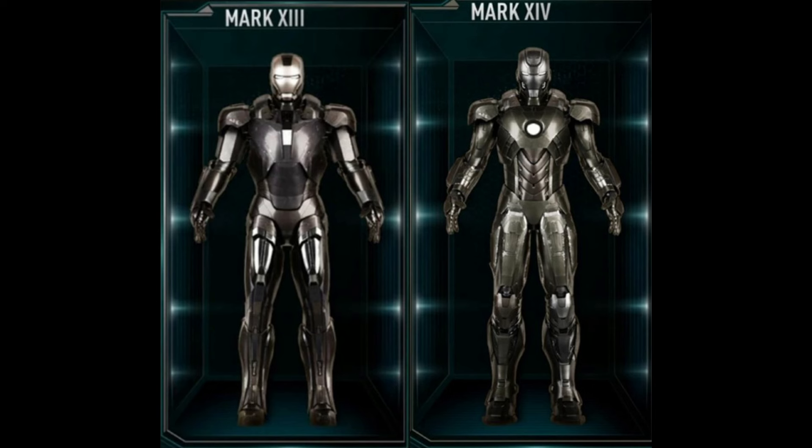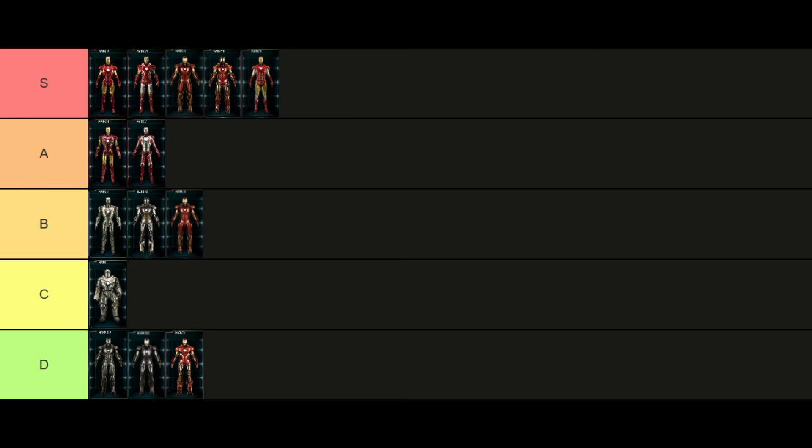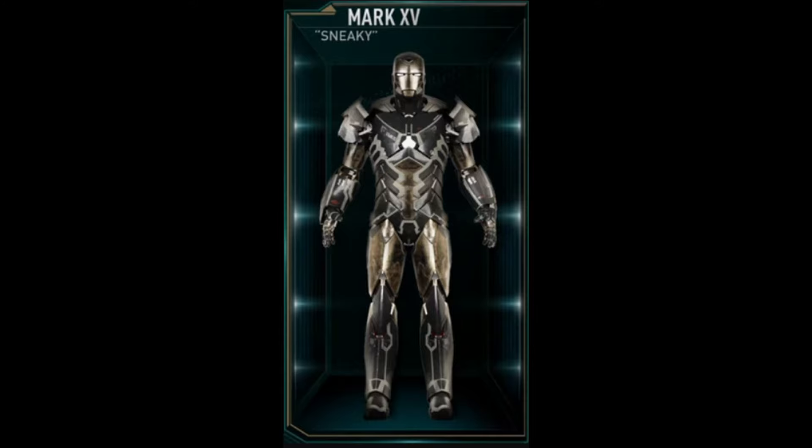For the Mark 13 and 14: they were designed to reduce weight for the sake of increasing speed, so Tony trimmed down the overall shape. But for some reason he colored them both in dark gray and silver, and they both kind of look just as ugly — so I'm putting them both in D tier.